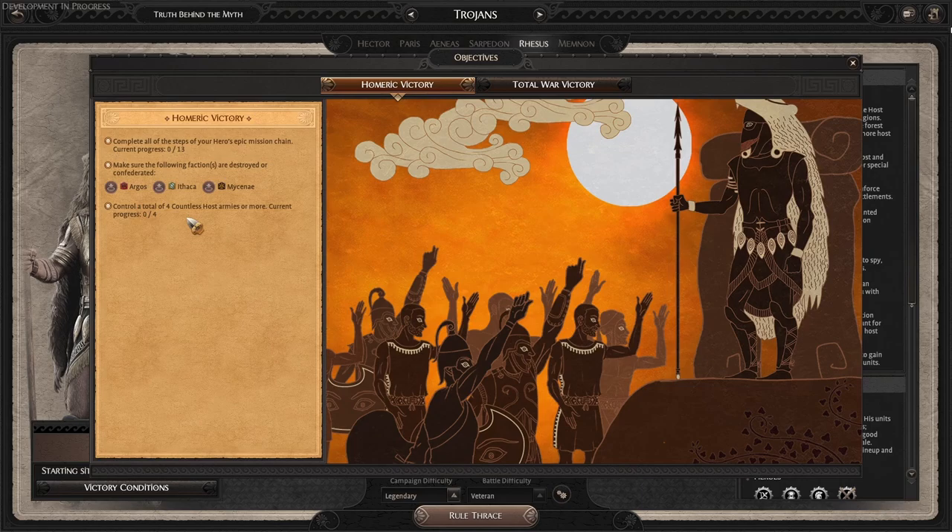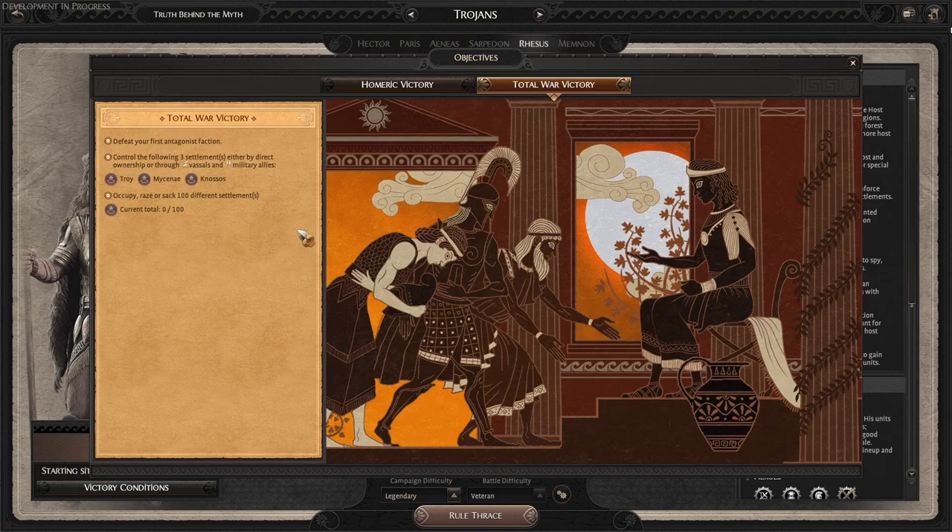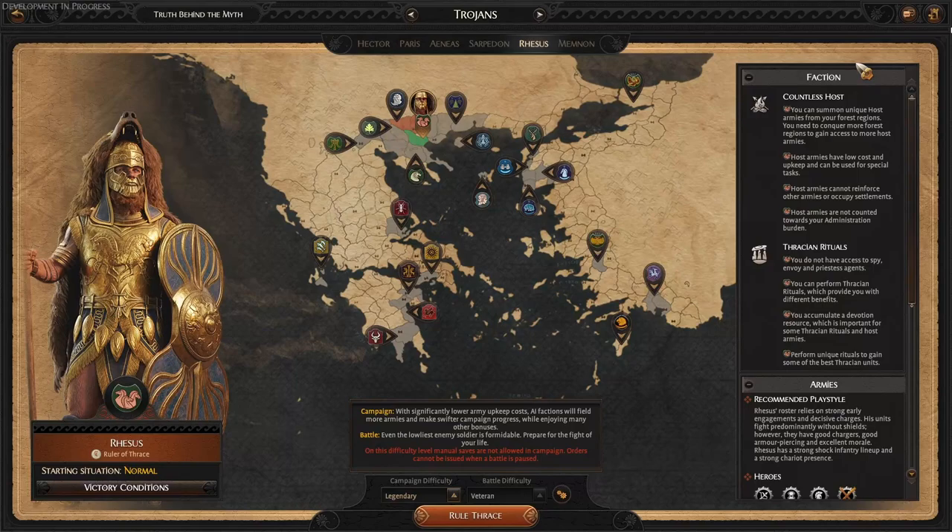In addition, we need a total of four Countless Host armies or more. This is a special faction mechanic for Rhesus' faction that we will cover in more detail later. For the Total War victory conditions, these are the typical regular faction requirements: a hundred different settlements sacked, razed, or occupied; the elimination of the three grand cities of Troy, Mycenae, and Noxus; as well as defeating our first antagonist faction, which will appear on turn 75.